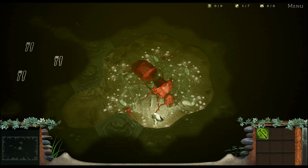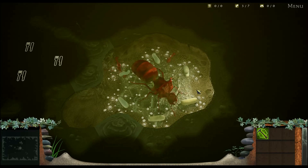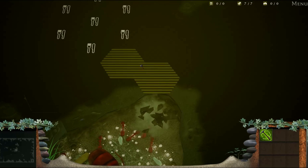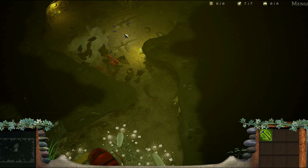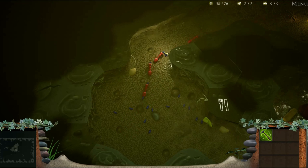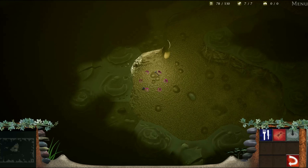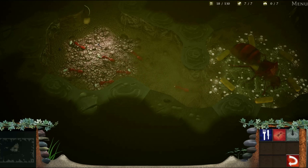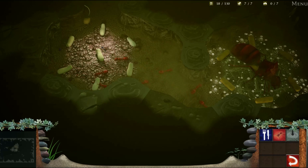In a typical level, the player will begin underground with their queen and a handful of worker ants. The first priority is to find food. Small insects, grubs, and seeds can be harvested by digging tunnels through the earth. With food stockpiled, the player can look to expand their colony, selecting recently excavated space to be prepared as a brood chamber. The workers will fetch eggs from the queen and bring them to the chamber where they mature into adult ants.